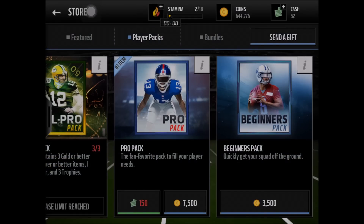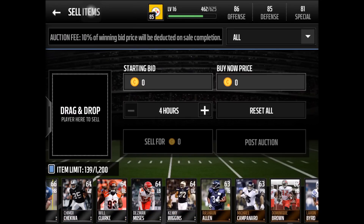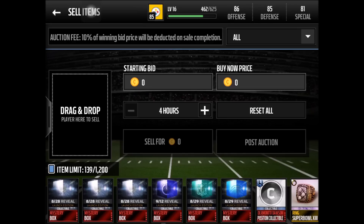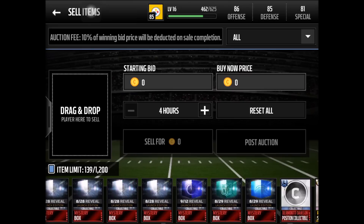Let me go ahead and show you all the mystery boxes I've saved up. We have two red football player helmet cards — I'm guessing that's just going to be one base elite player. All these 828 reveal trophy symbols are probably a 10-trophy pack. Then we have a 912 reveal time-stopwatch type symbol — not exactly sure what that's going to be. We also have an 829 launch reveal green NFL symbol and an 829 reveal San Diego Chargers symbol we just got.